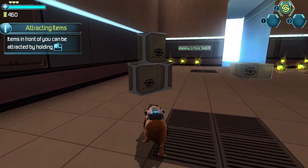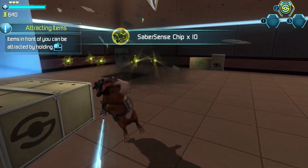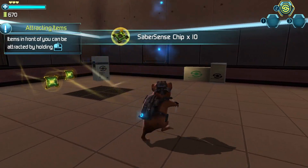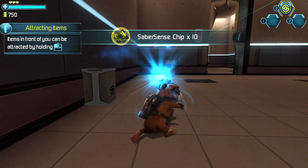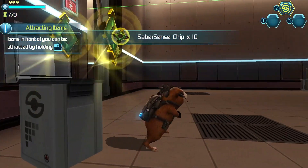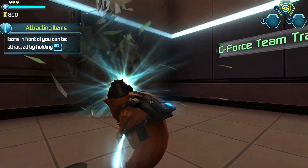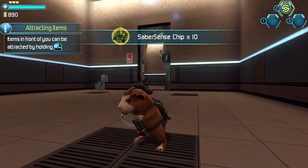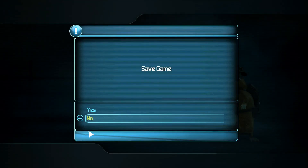Items in front of you can be attracted by holding the Electro-Wit button. Even further items in a blue glow can be attracted.